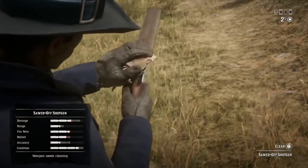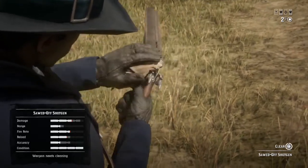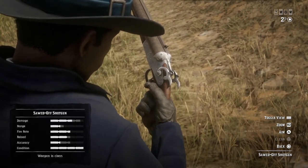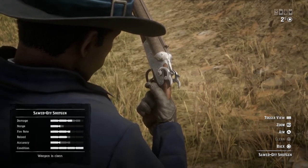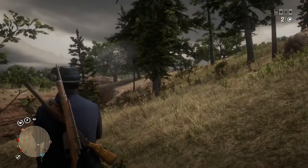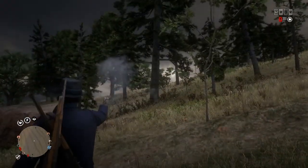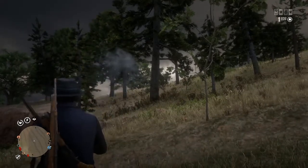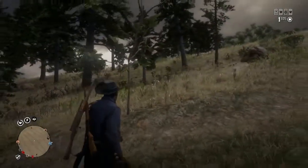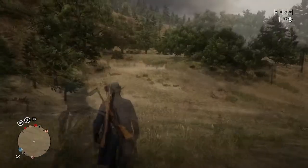The range on the Sawed-off Shotgun is limited since it's a sawed-off, so you're going to have to be pretty close up to hit somebody — but once you're there, they're going down. The fire rate and reload rate are nice, and the accuracy spreads like a shotgun. It's a great weapon to have especially in the beginning because it'll get you out of jams when you need something more powerful. You can hit two or three people in a group and keep moving, so it's definitely a gun you want as soon as possible.